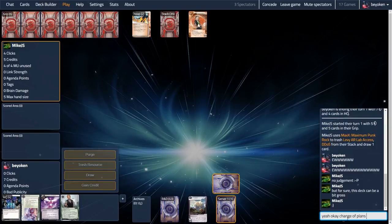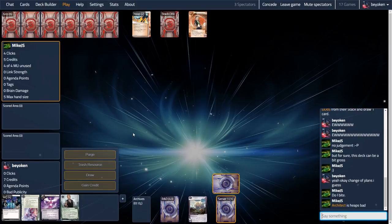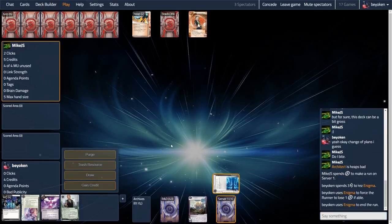A normal HB corporation would not have the extra fourth click needed to install the Enigma, but because we are Asa Group, we can protect the Ginger Grid on click one by installing it and triggering Asa. We quickly find that we are up against scumbag Mike as he reveals a DDoS in their bin from the Max Mill. Scumbag indeed.